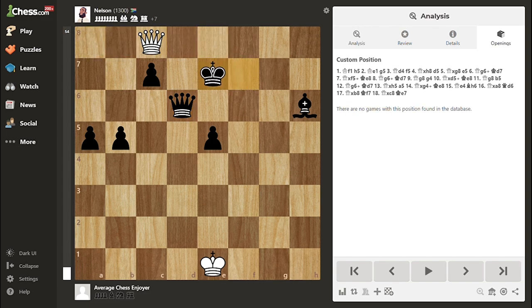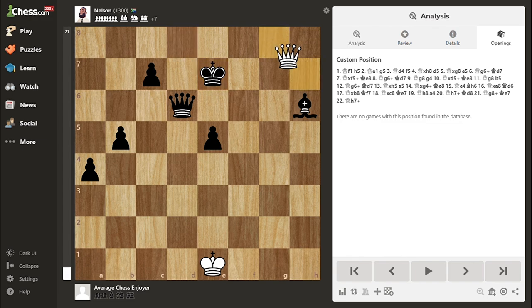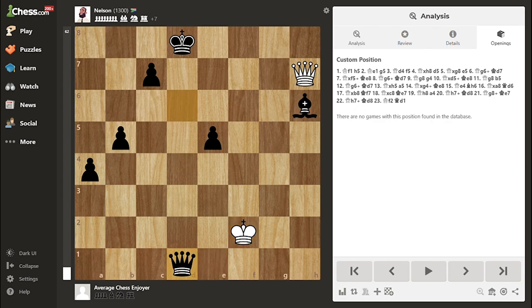My guess is whoever wrote Nelson's code on the mobile app must have been a bit lazy and copied Martin's. I gave a few checks but it wasn't really helpful because everything is defended, so then I made a random king move. And of course, he blundered his bishop. You might think this is already over, but actually winning his queen is always the hardest step. And just when I say that, I give him a chance to force a queen trade.